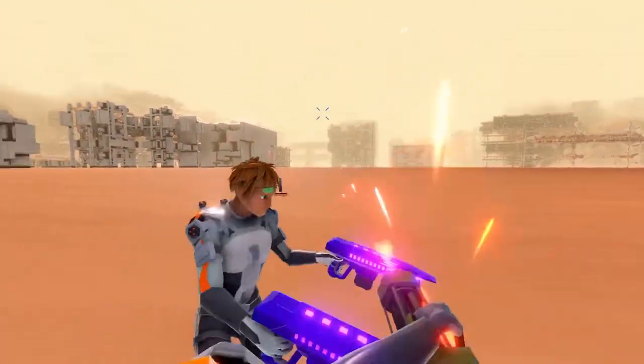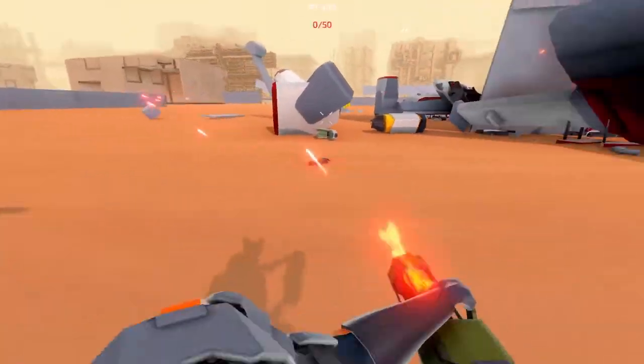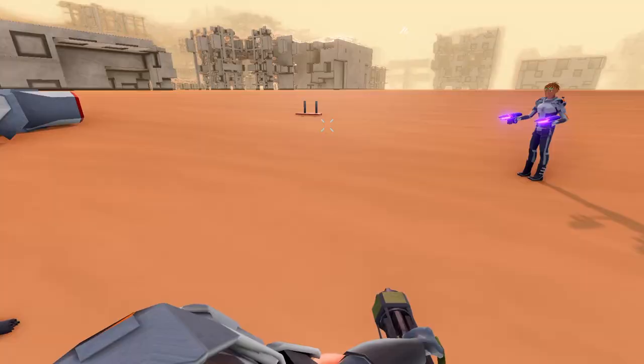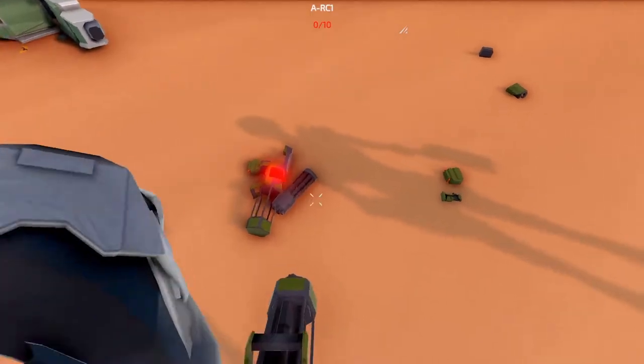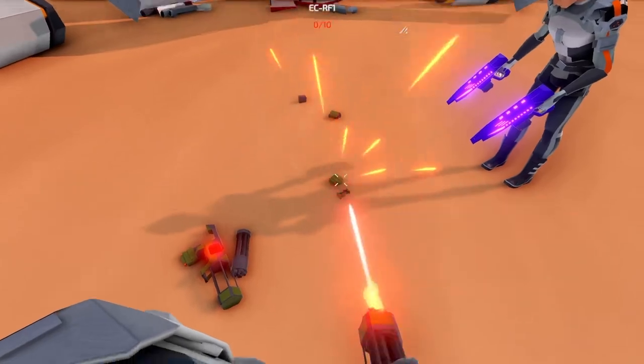The player damage is still on my to-do list — you can tell that the impact sounds of the laser hitting the player are wrong. The Einstein is modular, like all the other weapons in the game. You can see the broken parts here on the floor: there's the weapon body, the accelerator or barrel, the ammo matrix, and the energy cell. Also, the batteries are here.